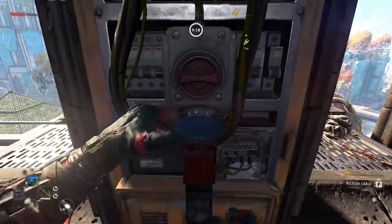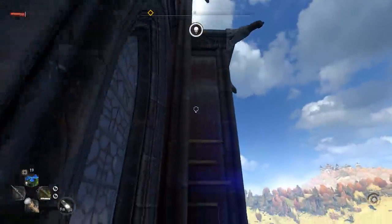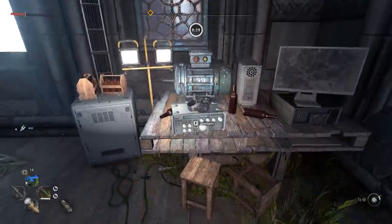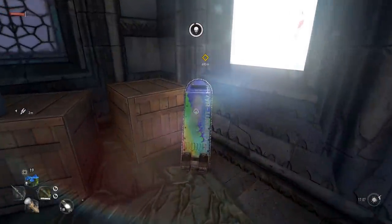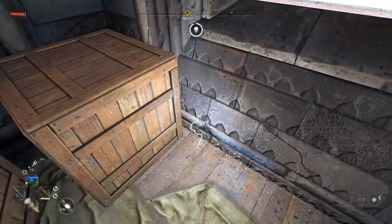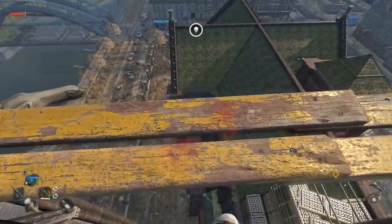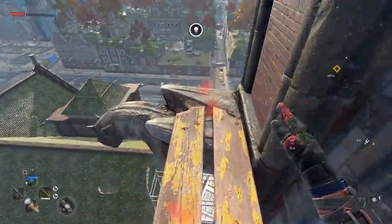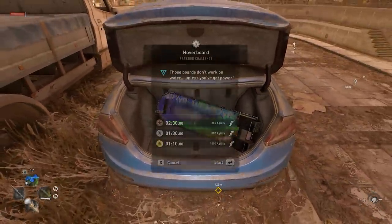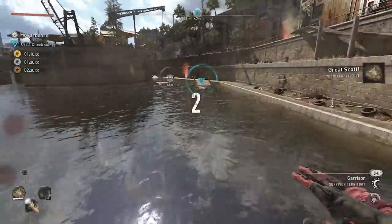Once you power that area up, head to the top of the tower using the balcony just opposite the generator. Now that the radio is powered up, you can listen to it, and at the end a hoverboard will spawn on your left side. Interacting with it starts a mini side quest where you follow a bunch of red marks to about four hoverboard locations that are super easy to find, and at the final one you'll be able to start a brand new challenge — and during it you get access to the second vehicle.